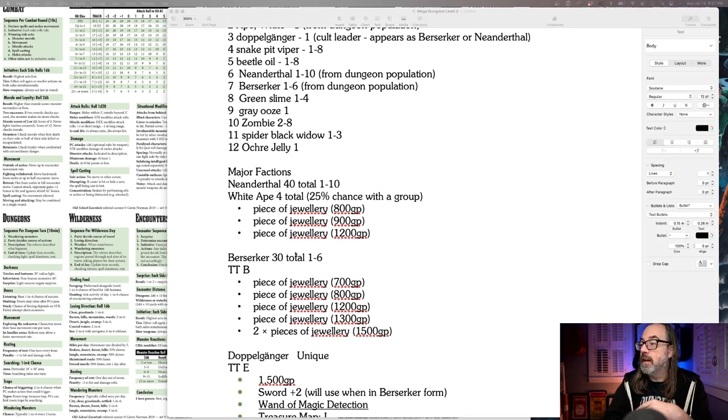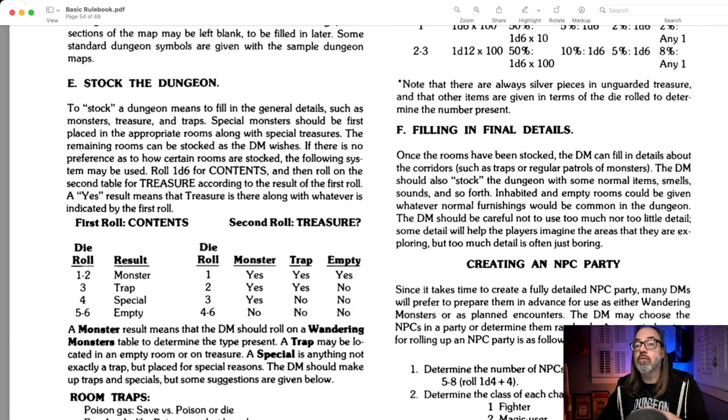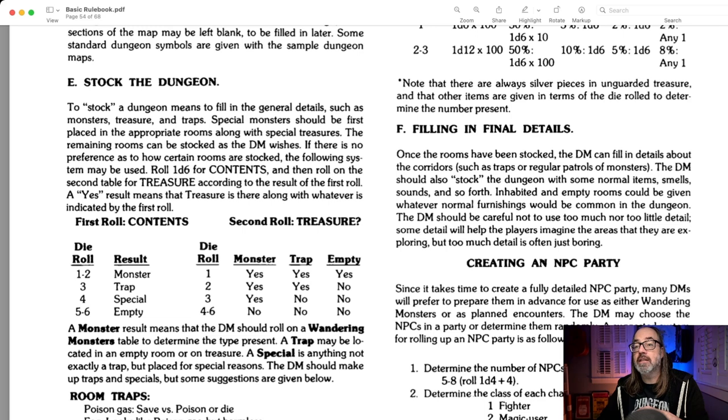We're going to go back to the BX book. Essentially, when you look at this, each room is going to be rolled on two D6. The first D6 determines monster, trap, special, or empty. Based on that, you roll a second D6 to see if there's treasure. So we're going to roll for each room, see what's in there, and place the Neanderthals as we go.